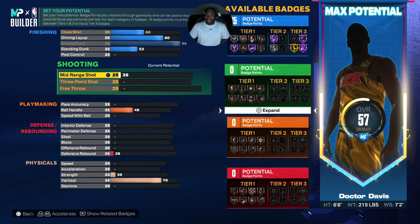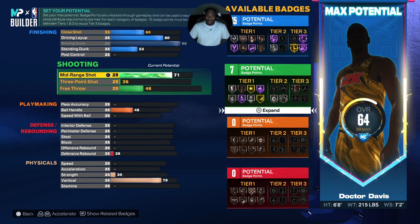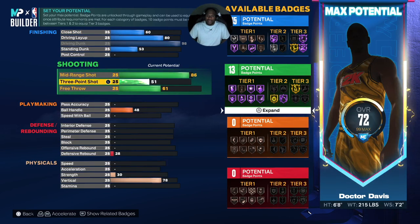For shooting, we're gonna make sure that mid-range is at 86 so he can get Mid-Range Magician and Guard Up, and then we're gonna put his three at around 80. I think that's good.